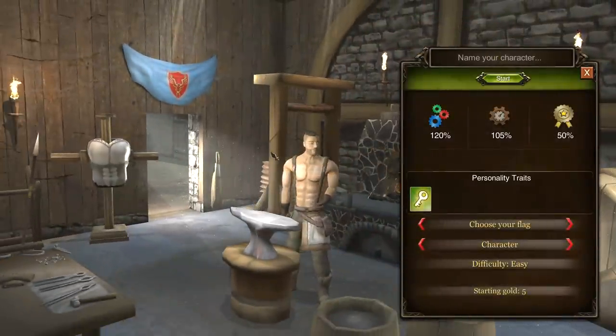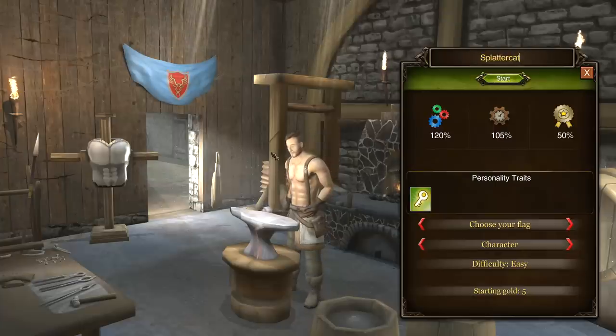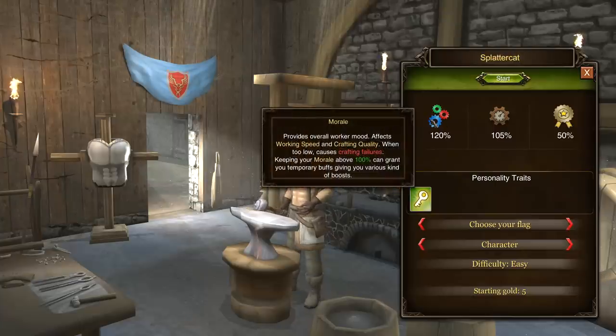So we've got our character — we've got to name him. We'll be Splattercat the Blacksmith. Sounds good. It looks like we've got morale right here, which is our overall character mood and affects our working speed and crafting ability.